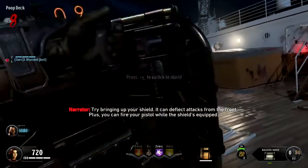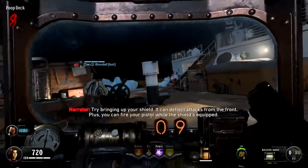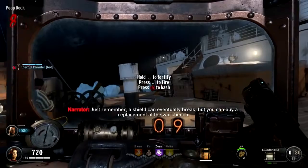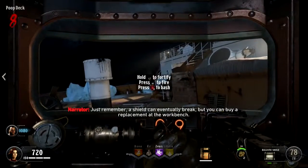Now pick up the shield off the bench. Try bringing up your shield — it can deflect attacks from the front. Plus, you can fire your pistol while the shield's equipped. Just remember, a shield can eventually break, but you can buy a replacement at the workbench.